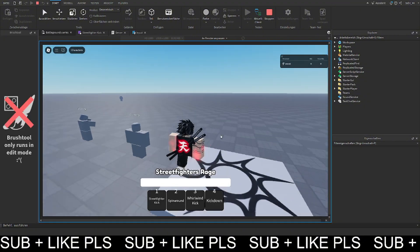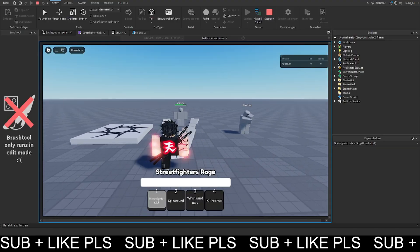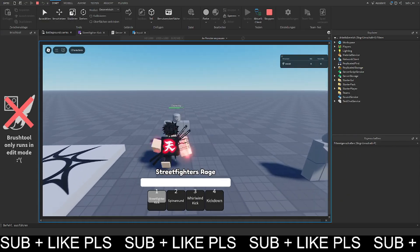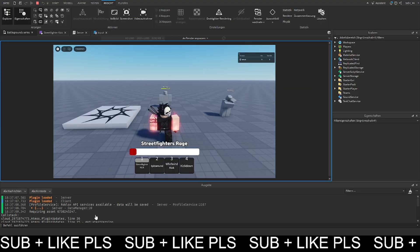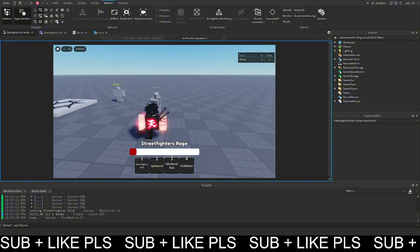Let's try it out. We get the street fighter's kick and if we just hit a normal dummy it works as normal — because the blocking value is of course false since we didn't set it, but yeah it's false.